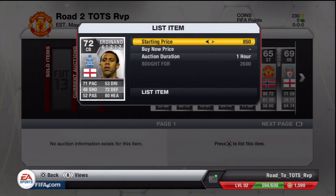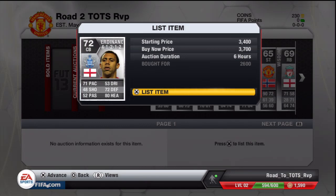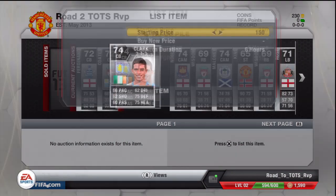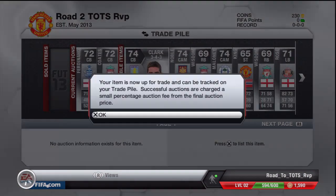First of all, I picked up an Anton Ferdinand for 2,600 coins, which was a decent buy. I should be able to sell him for 3,700 — I'll stick him up for 6 hours and overlist him overnight if he doesn't sell. We picked up a Quattes for 300, which was a decent deal — he should sell for 1,200 easy. We picked up a Ciaran Clark for 450 coins who should easily sell for 900, which was a nice deal.